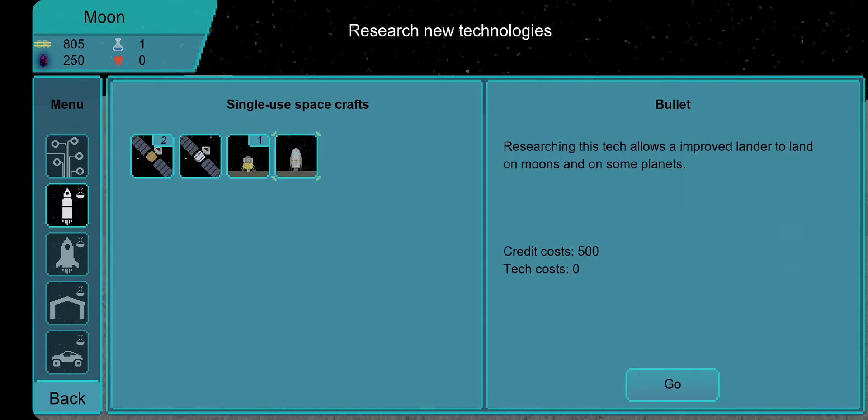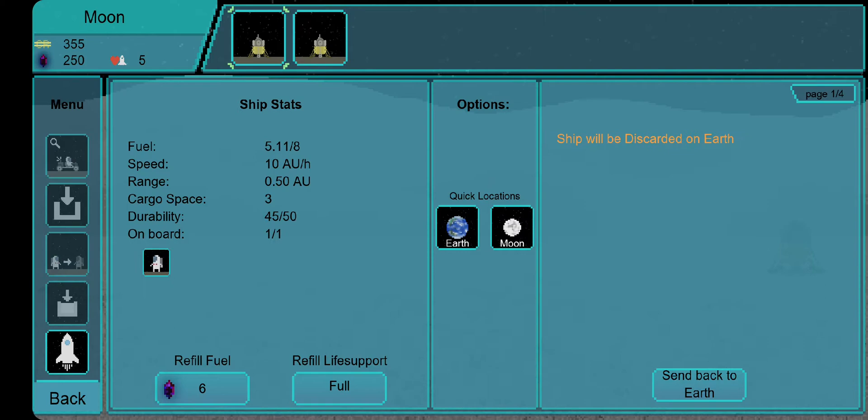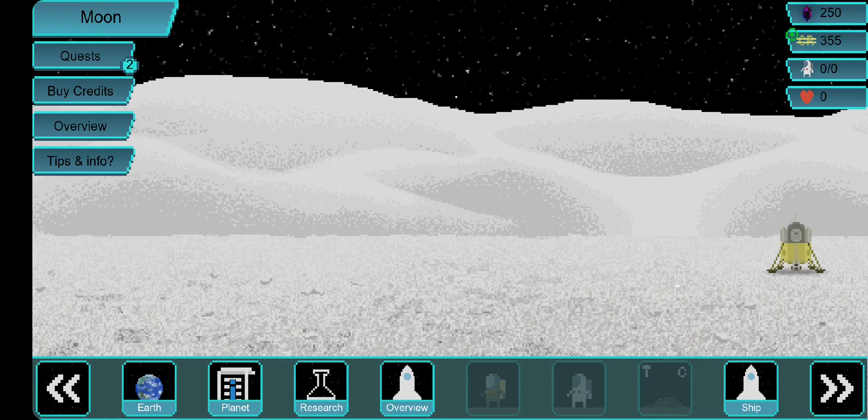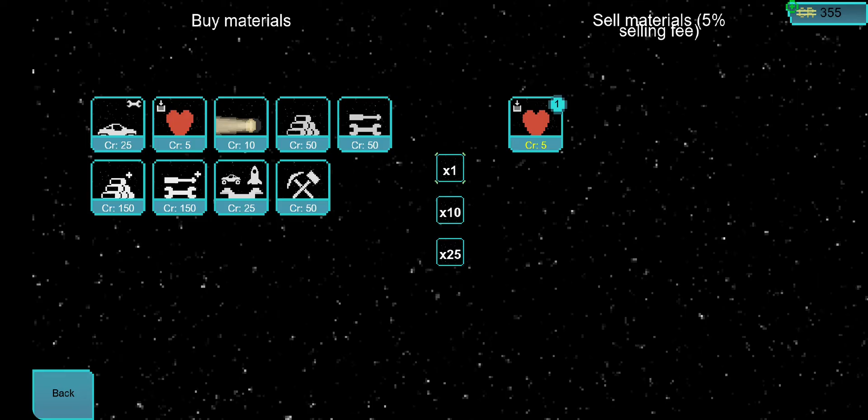Tag points are useful for research. For instance, the first thing you should research is the Bullet. The Bullet is a new rocket that gives you more fuel, a larger range, and you can put more people on it — two people — and it has nine weight capabilities, meaning you can carry more stuff.